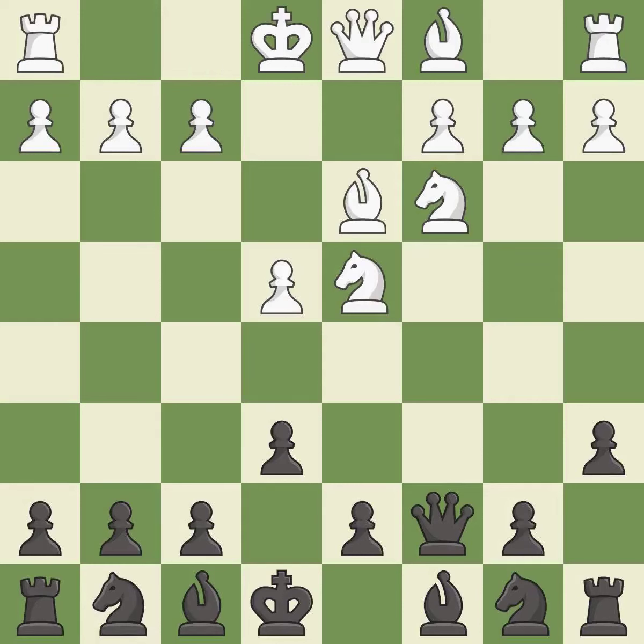Bd3 develops the bishop, protects the e4-pawn, and prepares castling. This offers an equal trade of pieces, which is accepted. It is the last book move.